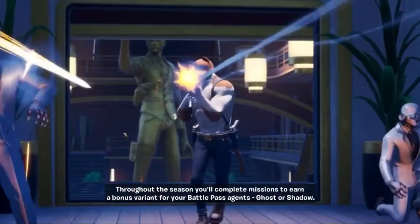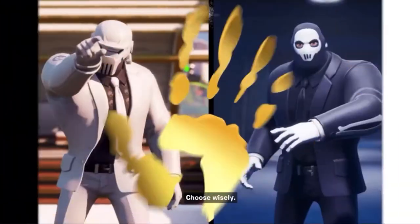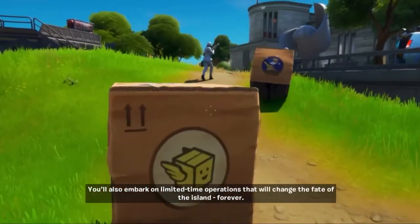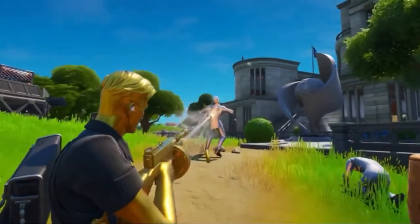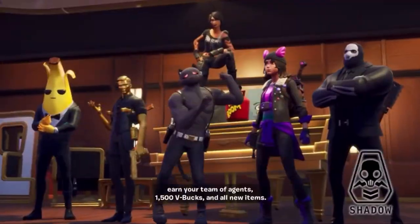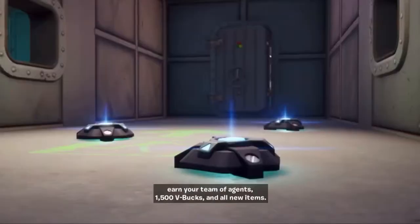Throughout the season, you'll complete missions to earn a bonus variant for your battle pass agents — Ghost or Shadow. Choose wisely. You'll also embark on limited time operations that will change the fate of the island forever. Your future begins with buying the battle pass. Earn your team of agents 1,500 V-Bucks and all new items.